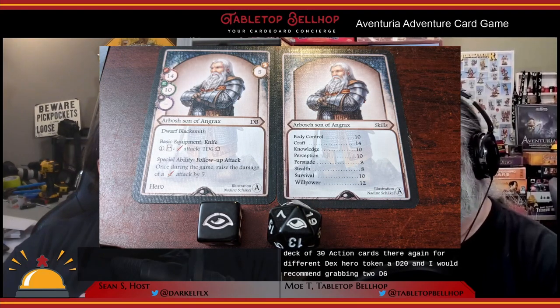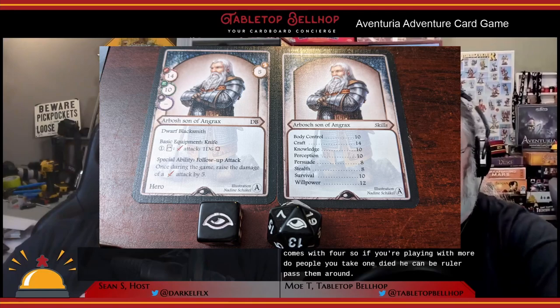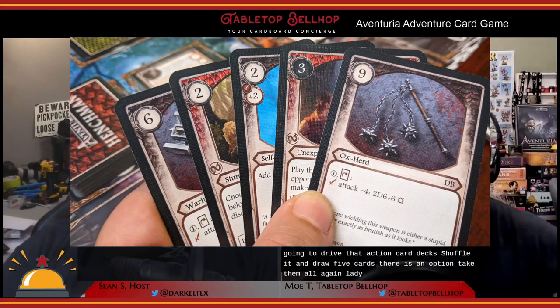To start a duel, pick a character and grab all that character's stuff: a hero card, a skill card, health tracking cards, a deck of 30 action cards, a hero token, a d20, and ideally two d6s. Place your hero card in front of you. The skill card isn't used in duels but you can leave it face up. Shuffle your action card deck and draw five cards; there's an option to take a mulligan and draw five more. Randomly select a starting player using hero tokens — that player gets the starting player token and everyone else gets a fate token.